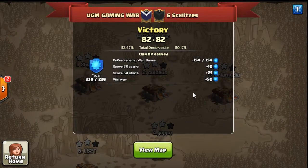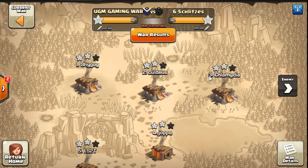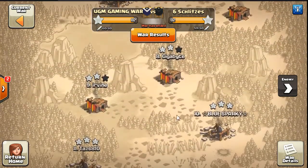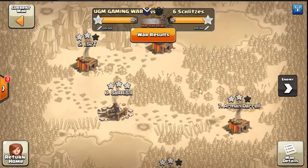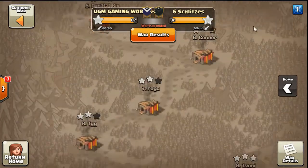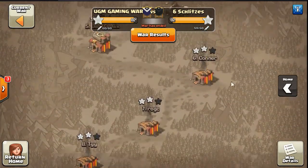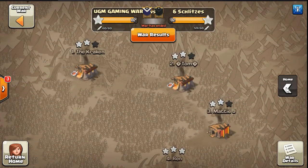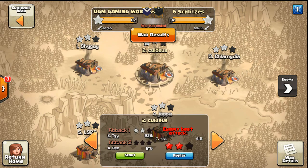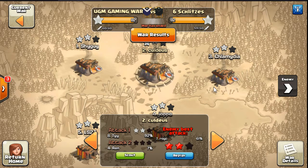This was a great war — 82-82 tie, and we edged them out on percentage. We had a little bit of an advantage: we had an extra TH11. We had three 11s, seven 10s, one 9.5, and 29 nines to fill. They had two 11s and seven 10s. I know they had a lot of guys out at a CWL scrim that day, so maybe not all their best guys in. We did have one of our 11s with a DC, so really we only had one extra warden attack this war.